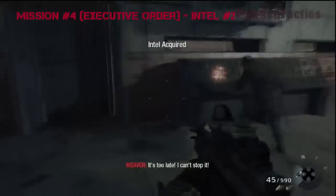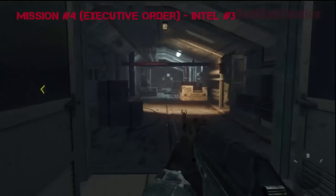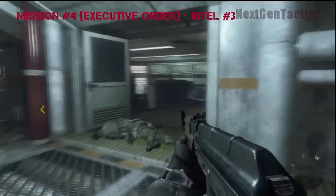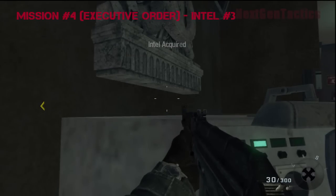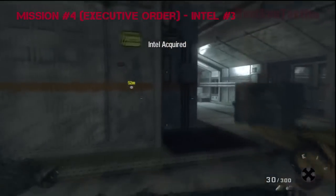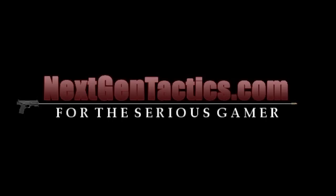The final Intel is when you're in the tunnels making your escape — we like to call this the hallway of doom, or the hallway of death. Once you've cleared it out, you can easily get it. Come into the room on the right-hand side; there's a dude on the wall — Lennon. Grab the Intel and that's it.